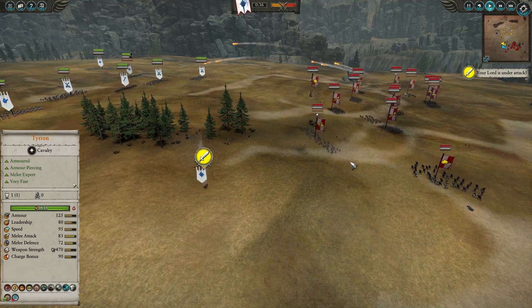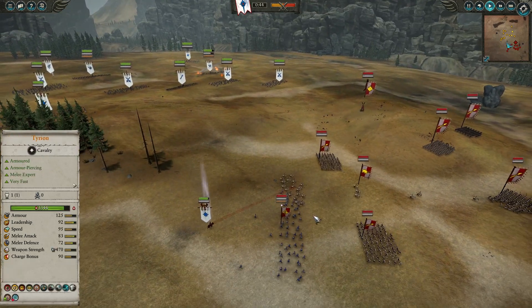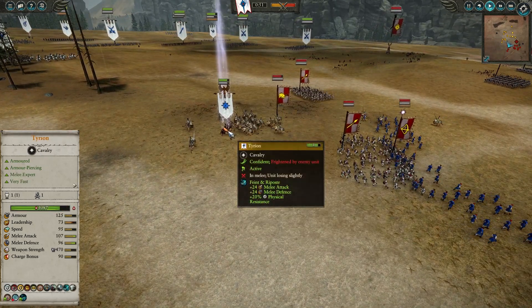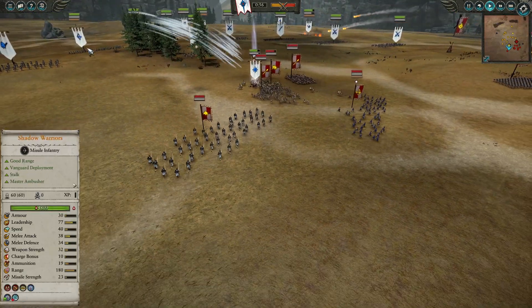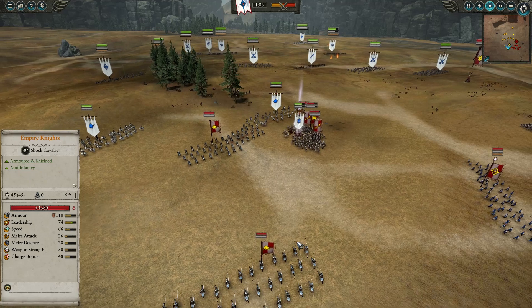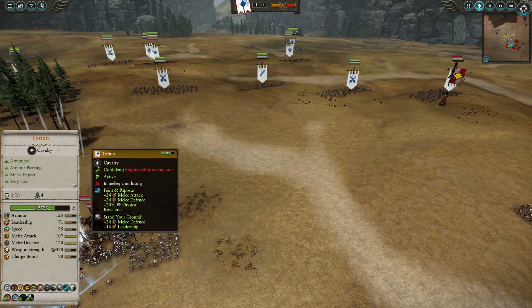Tyrion is going in. I'm charging right in because we have the sword Sunfang to just decimate this unit really fast — it's gonna pay for itself. Some pesky demigryph knights try to stop Tyrion, so I pop Faint and Repose and we're gonna duel them while my other units get close. Now shadow warriors are shooting the demigryph knights doing decent damage. My silver helms — I don't want these empire knights to get into my ranged units so I have to stop them as soon as possible.